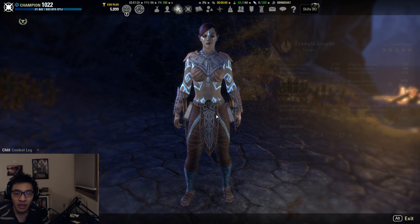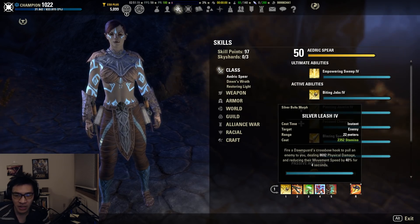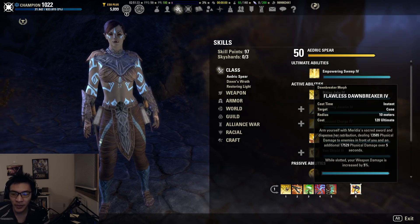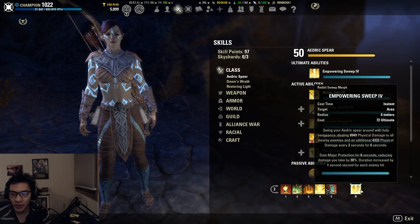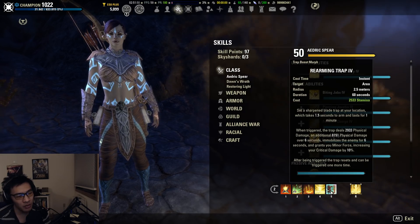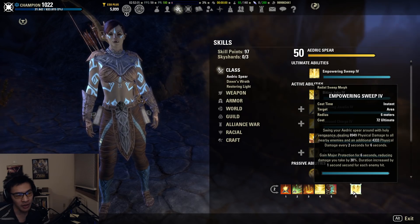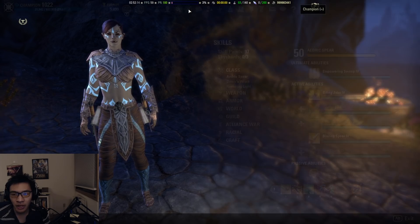For our skill bars — front bar has Biting Jabs, Rending Slashes, Power of the Light, Silver Leash, Rearming Trap, and Flawless Dawnbreaker. Silver Leash is a flex spot — you can run Vigor or Deadly Cloak instead. Flawless Dawnbreaker is here for the weapon damage bonus, not primarily as an ultimate. For the back bar: Razor Caltrops, Poison Injection, Endless Hail, Restoring Focus, Rearming Trap, and Empowering Sweep as our primary ultimate — it only costs 72 ultimate, which is why War Machine works so well here.